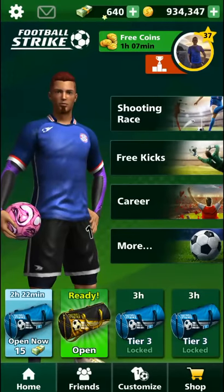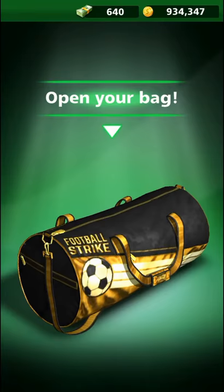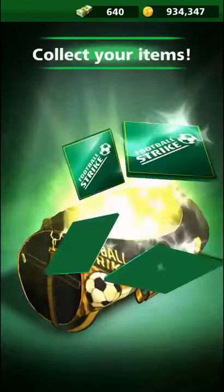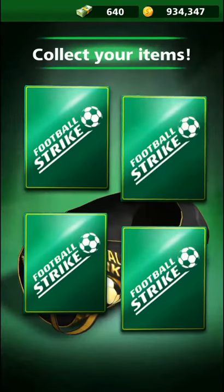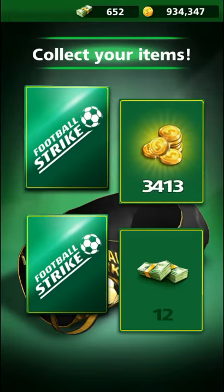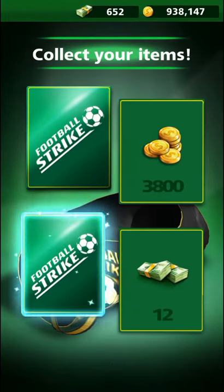Hey guys, here we are for a pro bag opening in Football Strike — let's see what's inside. 12 cash, that's nice. 3,800 coins, lovely. Oh, this is something good, what could this be?